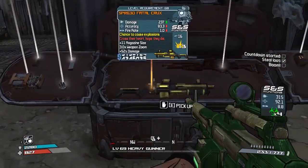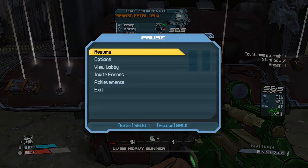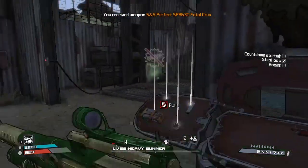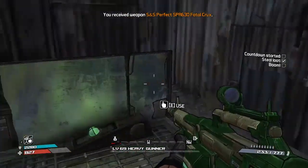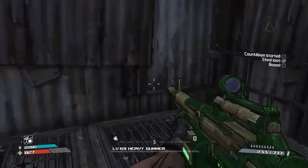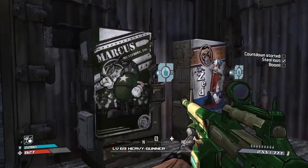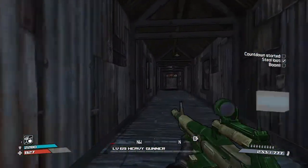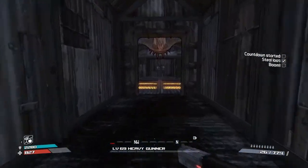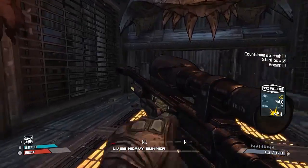Oh, see there you go - I think we've already got the Crooks. It's an S&S Crooks - explosive. Yes, we have already got it unfortunately. We'll pick it up anyway just in case we ever run out of money. Could have done with picking up that health pack that was on the floor, but hey - let's snipe Sledge.